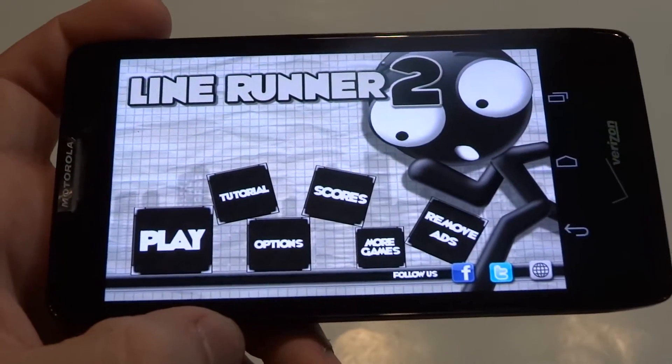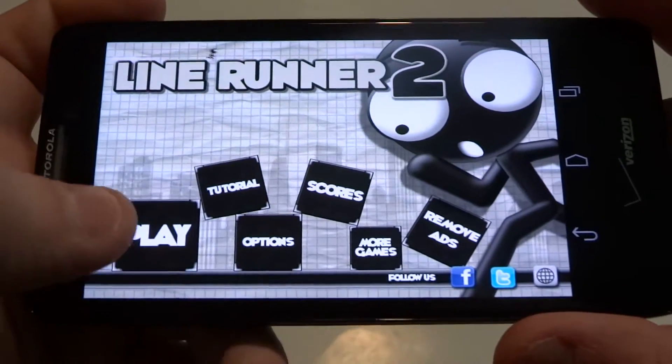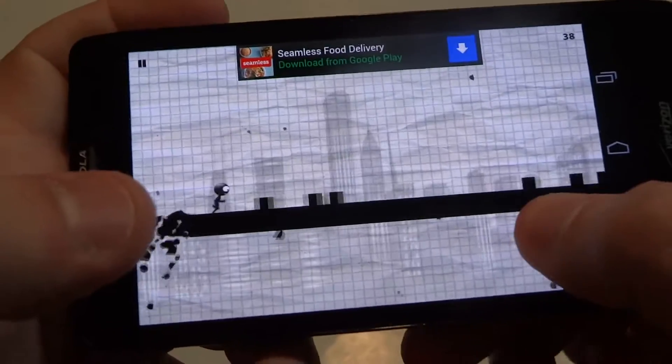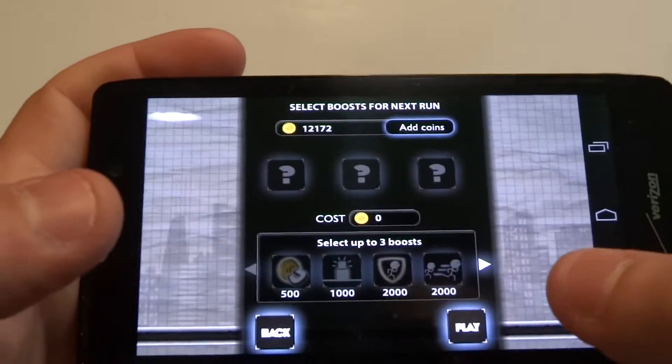Hey everyone, Eddie at FlipTronics. I'm doing a review and some gameplay on Line Runner 2. This is basically a running strategy app where you're running and trying to dodge things. You're this Line Runner guy that basically is running on a line and jumping over things.